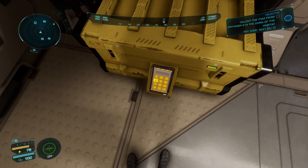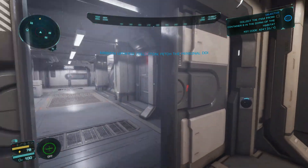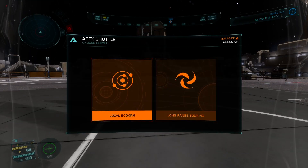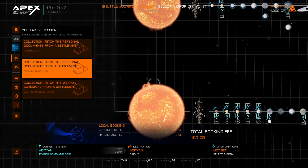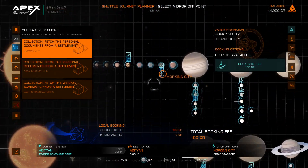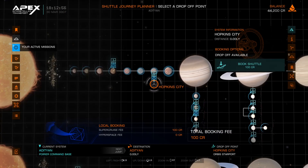Head towards the marked container. At the keypad, enter your key code which is shown in the top right of your screen - in this case it was 4-2-4-1. Collect the item inside, then head back to the landing pad. Hold X on your controller to bring up the radial menu, select Apex Interstellar, then select the next place you want to go. Look on the left-hand side, go to your missions, select the next mission, zoom in on the planet, and rinse and repeat until you've completed your two, three, or four stacked missions.